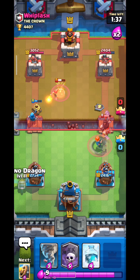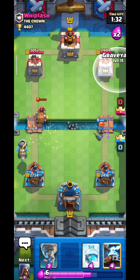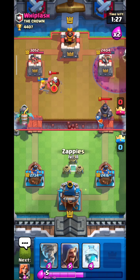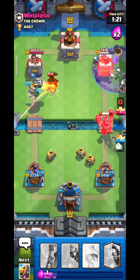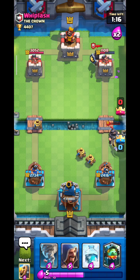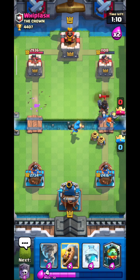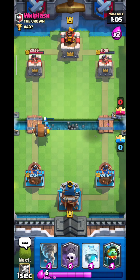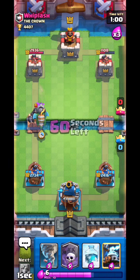The Wizard has some really crazy splash damage which is great at late game in this challenge. Inferno Dragon because I suspect he'll go Mega Knight. Barbarian Battle, then a little Graveyard — wow, really well-played Mega Knight from him. Zap, then Valkyrie to tank the Zappy. Look at the Graveyard doing work! Wizard to kill the Dark Prince — look at that damage.